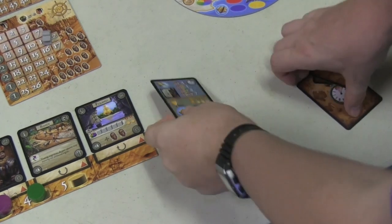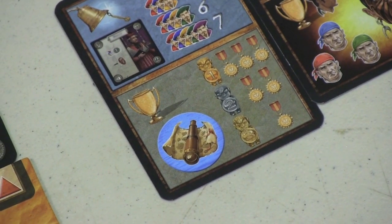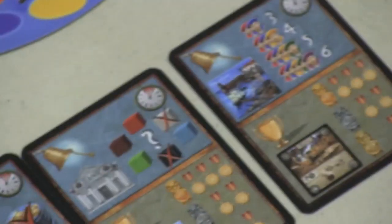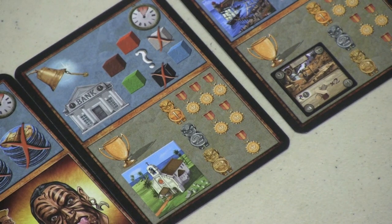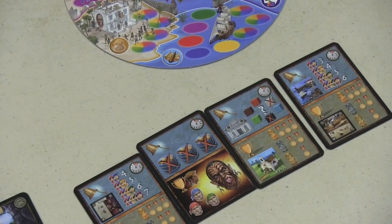This victory condition applies to everybody. For example, this one says whoever has the most exploration tokens at the end of the game gets three victory points, the second most gets two, and the third most gets one. This one says whoever has built the most churches gets three victory points. This one says whoever has the most card buildings gets victory points. But you only know yours — yet it affects everybody.